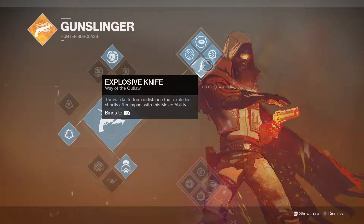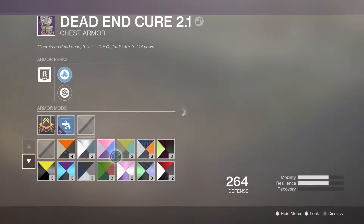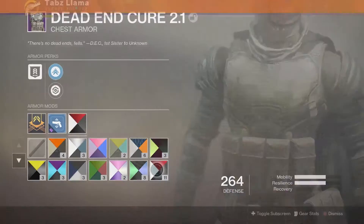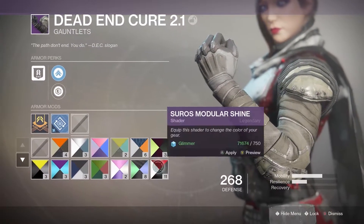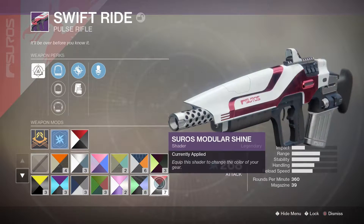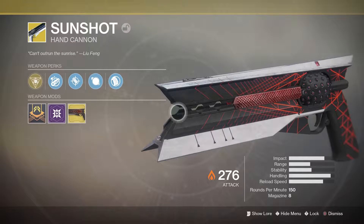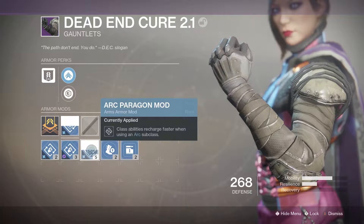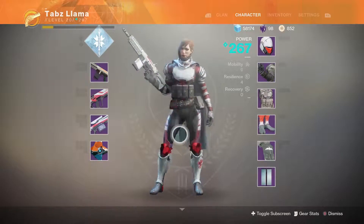Each subclass has also been tweaked to help give that familiar but refreshing feel. Shaders are now single-use and can be applied to each piece of equipment individually, adding a ton of options for customization. They can also be applied to any of your weapons; however, exotics still need their ornaments. The addition of weapon mods lets you really beef up your gear, so go ahead and experiment to your heart's content.